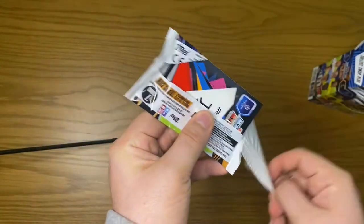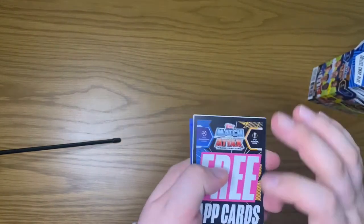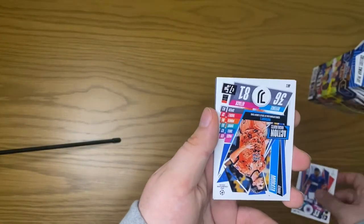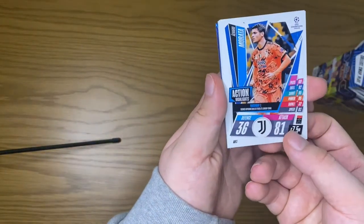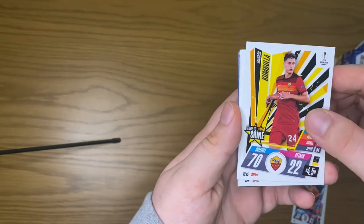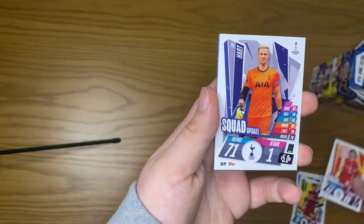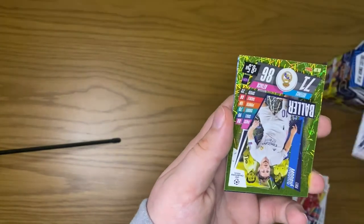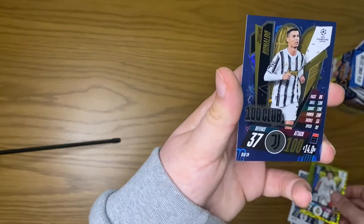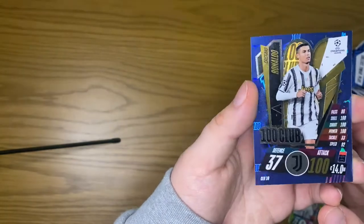On to the next pack — we have a Juventus forward at the back, could be another Ronaldo. We get a Balogun squad update, action highlights Morata, a Time to Shine from Roma, Minamino squad update, Joe Hart squad update, we get a Modric — and it is another Ronaldo, this time in the Hundred Club! So we've got two rare Ronaldo cards.